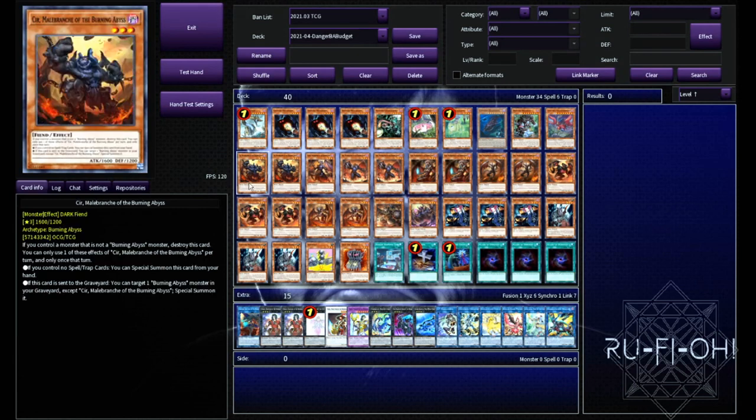Now, moving on to the Burning Abyss monsters — just two copies of Seer. I honestly don't think the third is really needed. If one gets taken out, there's not much you can do, but your opponent's never going to hit both of them. The issue with BAs, of course, is that if you have too many of the same name, they're pretty much useless. So I've kept most of them to two. There's only one that's at three in here, and that is Graf. But we'll get to that in a moment. Two copies of Seer is enough to just keep your loop going, which is perfectly fine.